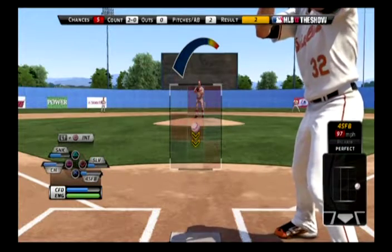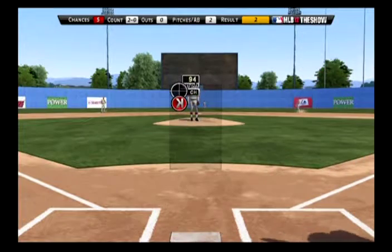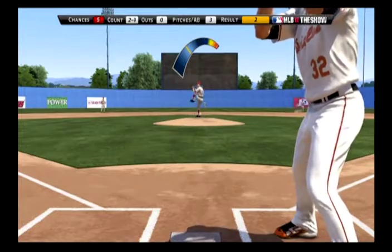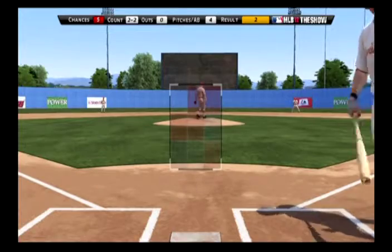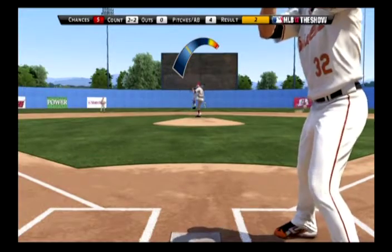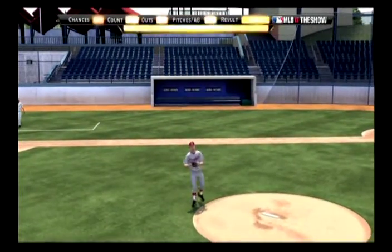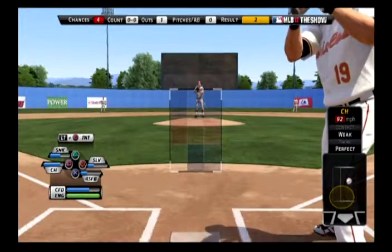Let's do a change-up that drops from the belt to the knees. I didn't want it there but that's a very good location — actually a good spot for a change-up now that I think about it. Let's throw a fastball that drops just below the belt, keeping it out of his hot zone. The computer automatically moves you towards the center of the ball once you're inside it — I like that. That was an okay batter apparently.